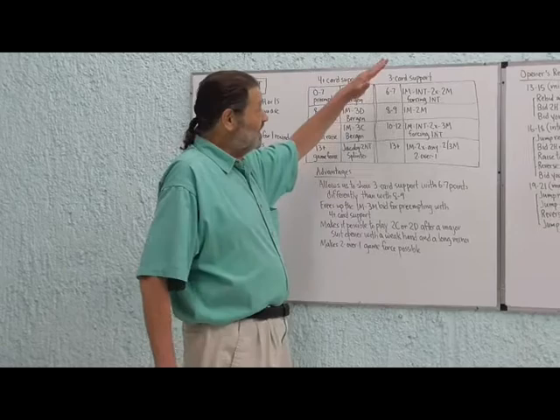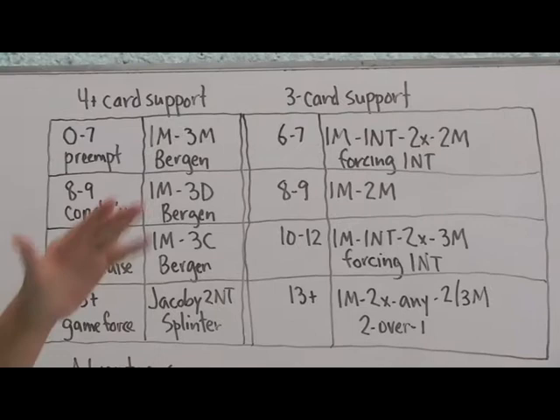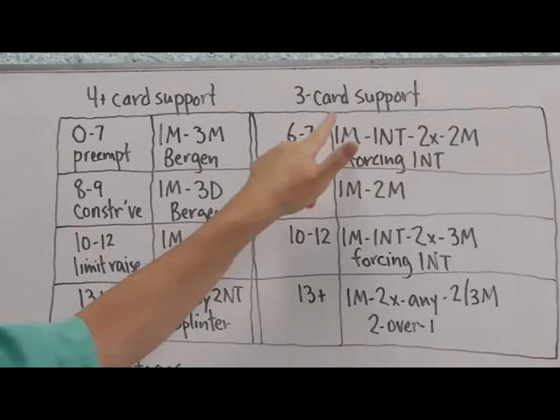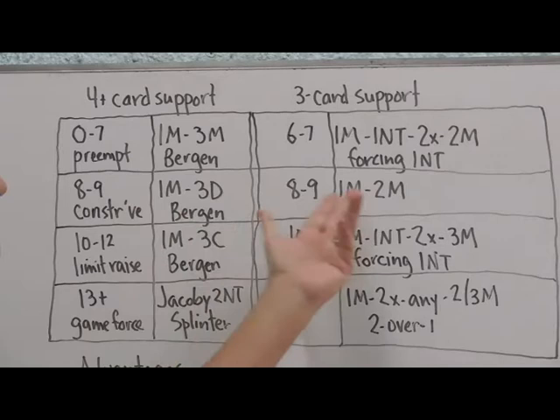Now let's look at how we're going to be using this one no trump bid. In the old days, one spade, two spades showed about six to nine points. We're now going to break that into two parts: six to seven points and eight to nine points. When we want to show the minimum, we use the forcing no trump. For example, partner opens one spade, we say one no trump, partner bids two clubs, now we bid two spades — that shows three-card support with six to seven points.